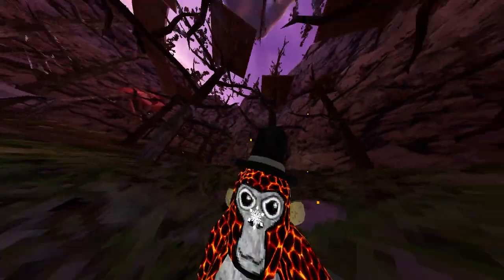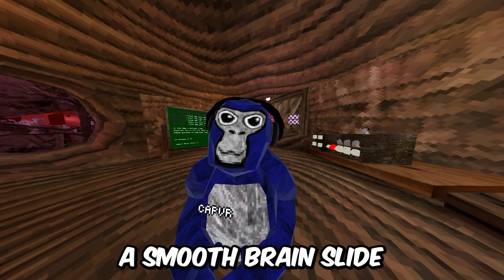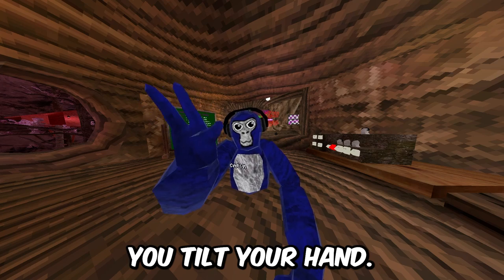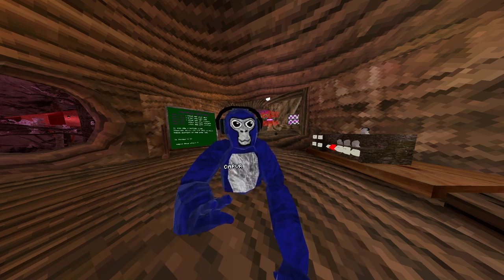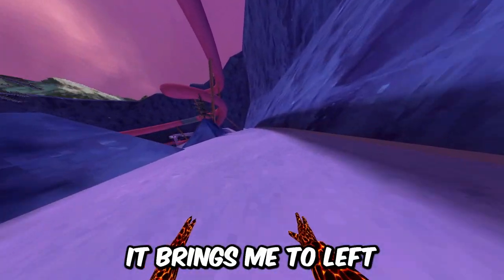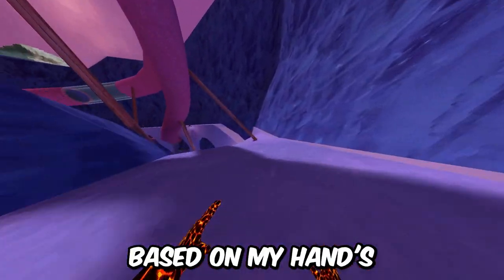If you're a smooth brain, slide control is basically where you tilt your hand and it can go anywhere on the ice. It's really nice — it brings you left to right based on your hand's rotation.